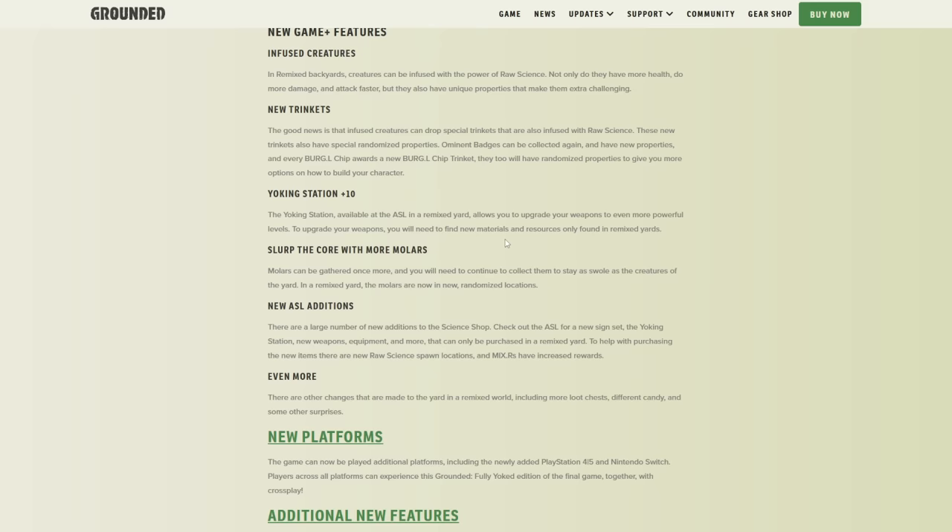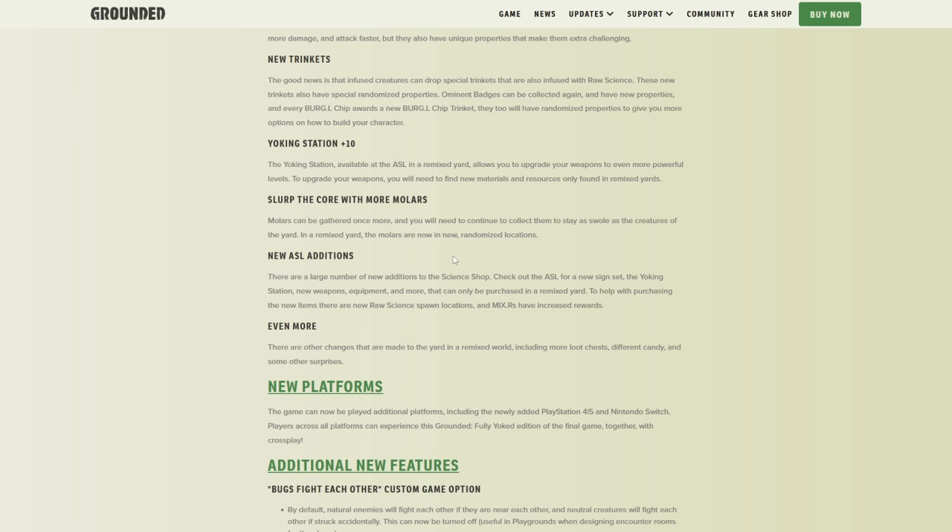Yoking Station Plus 10 — we already know about that. It's going to let you keep scaling your weapons and armor, seemingly infinitely. They didn't say there was a maximum number of New Game Pluses. There's also going to be the Milk Molar, and every time you load into a new yard everything is randomized. So when you go through the first door for New Game Plus it's random, and your friend's save on a New Game Plus can be completely different.